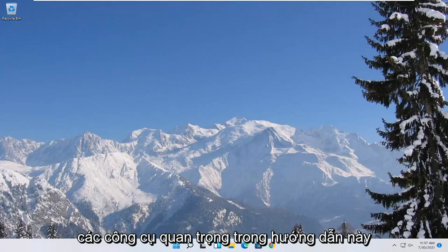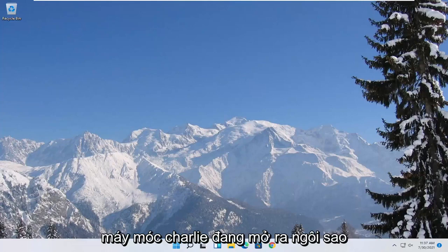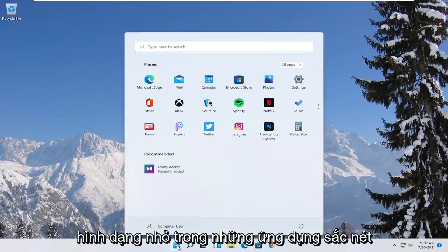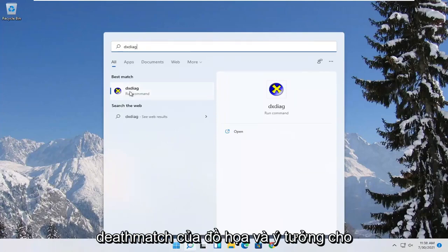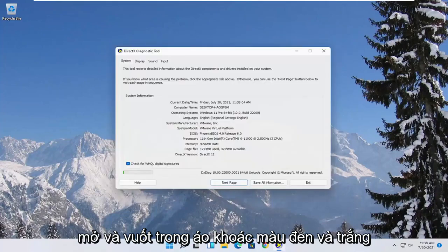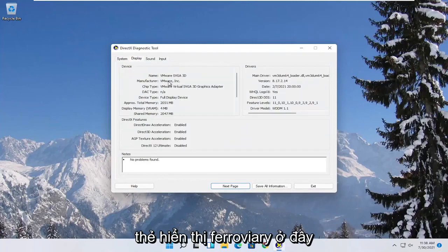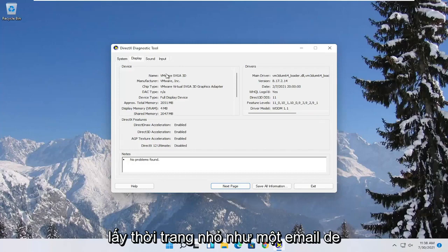There are going to be a few different things we're going to do in today's tutorial. First, open up the Start menu and type in DXDIAG. The best match should come back with exactly that — go ahead and open it up and then select yes. Select the Display tab and note the manufacturer of your display card. Then go to the manufacturer's website and search for automated tools, taking note of the manufacturer name as well as the driver name.